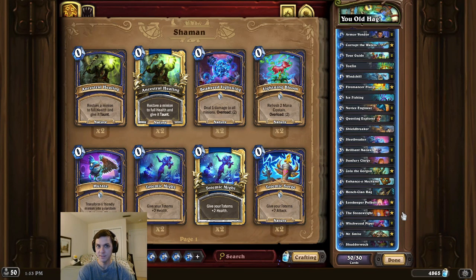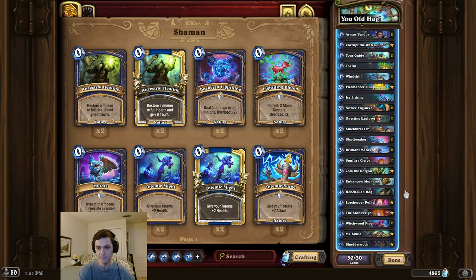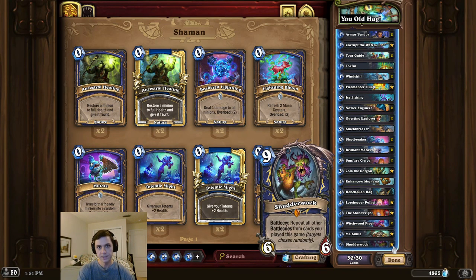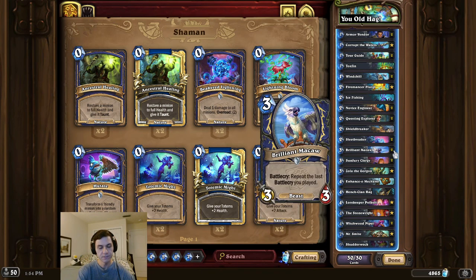Alright, dick intro time, and this time we have it all. For this combo, we're first going to start by playing the Stone Rite and a Hench Clan Hag at some point during the game. Then we're going to perform a setup turn where we play Shudderwalk. Now in the following turn, we're going to play Mr. Smite and a Brilliant Macaw for the OTK.